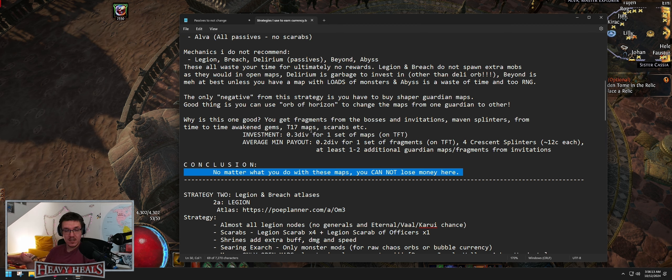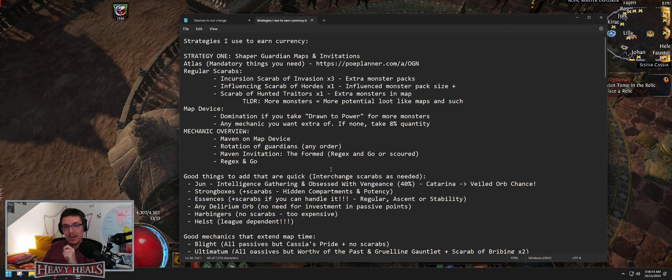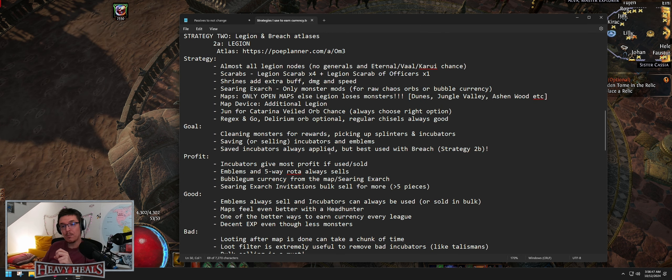You're going to earn a decent chunk of currency. I can't give you a currency-per-hour basis because I play at a relaxed pace, but investing five to ten divines out of this will definitely give you two to three times the investment depending on how lucky you are. Whatever you invest — say 0.4 divine for a set with scarabs — you're getting around 0.2 from fragments and splinters at minimum, and everything else on top. That's strategy number one: shaper guardians and Maven.